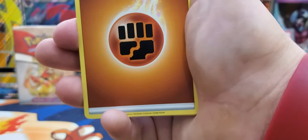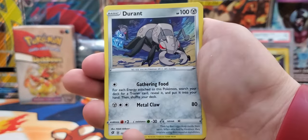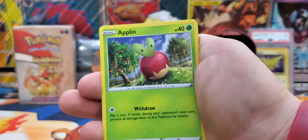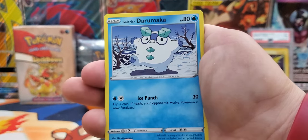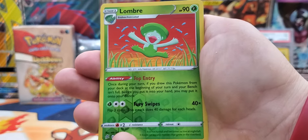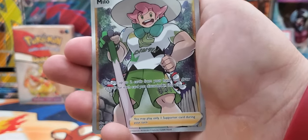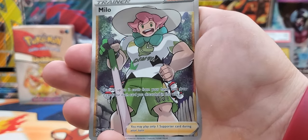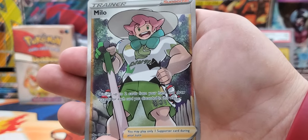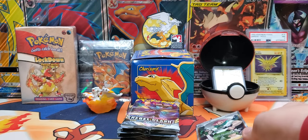Alright, my first pack of this Sword and Shield Rebel Clash. We have a Fighting Energy, Lock, Stu Durant, Palo Sand, Bronzor, Toxel, Applin, Galarian Darumaka, Bono V, and the reverse is a Lombre. Our rare is going to be — whoa! My first pull from Sword and Shield. I didn't open any base set Sword and Shield, so this is my first pack, and it's a Full Art Milo! Nice, let's go!